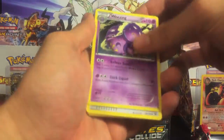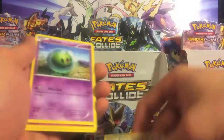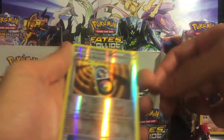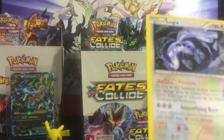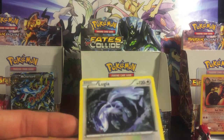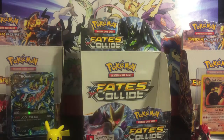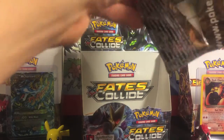Starting with the Wheezing, Whimsicott, Koffing, Wallaby, Explosive, Cottony, Encino, reverse Random Receiver, and a Lugia — awesome, that's sweet! He looks pretty fierce in this set; I've always liked Lugia.